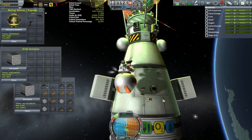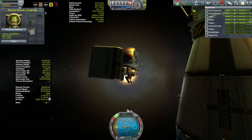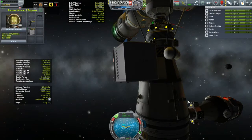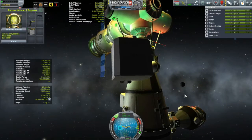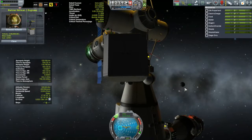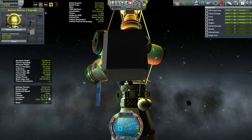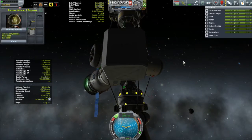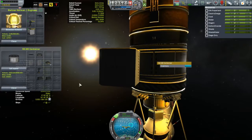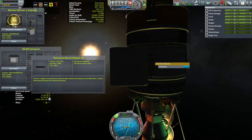With that accomplished, Bartner's going to go back and grab this empty storage container. He doesn't seem too displeased with his load. So we're going to move him up — there was a large KIS storage container that came up with the last station module, and in there we have a 2.5 meter adapter and a 1.25 meter docking port.